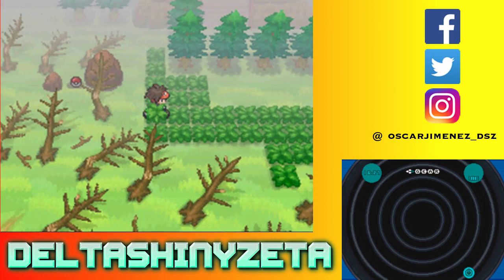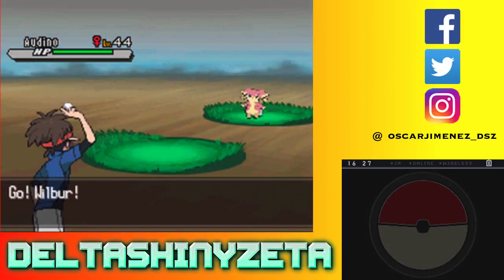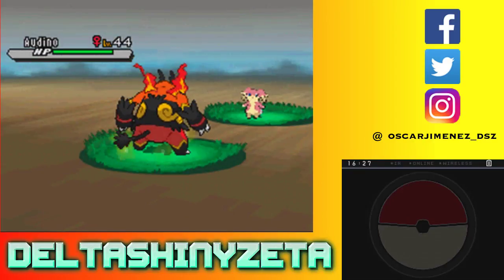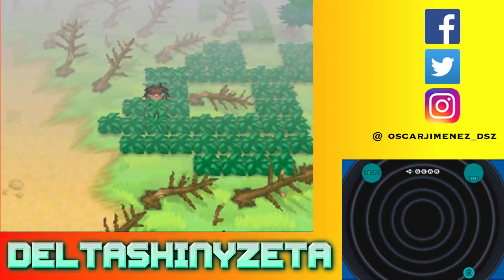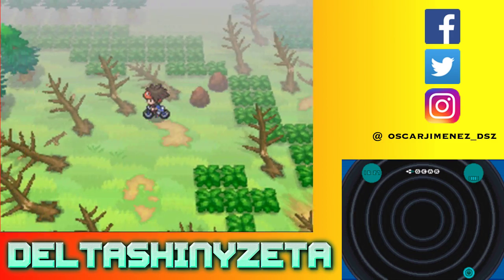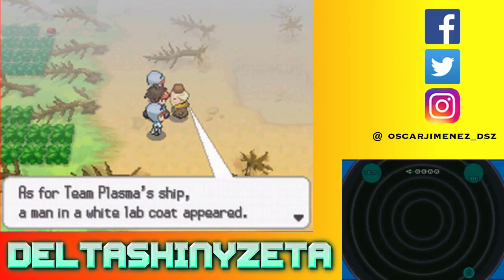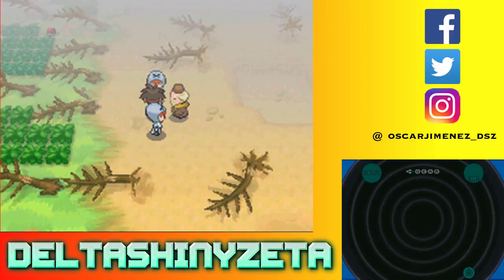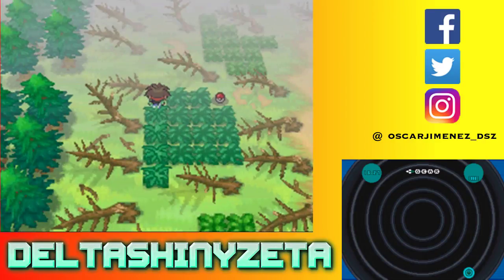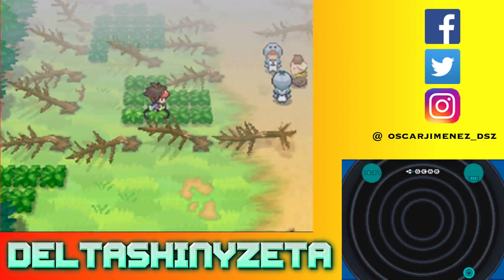I'm gonna go the other way, I'm gonna go down through that. Was that moving grass? Maybe — it had to be, because I used a Repel. That's an Audino. How am I supposed to get over there? I can grab this one — TM03 Psy Shock. But how do I get the other one?